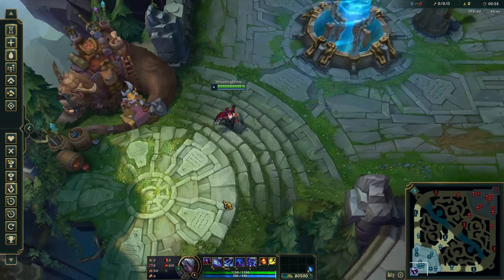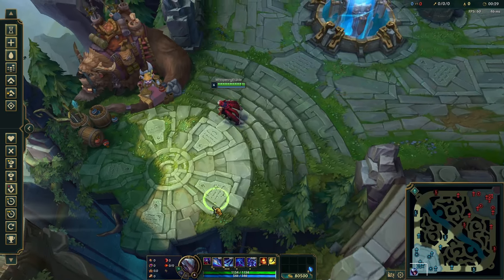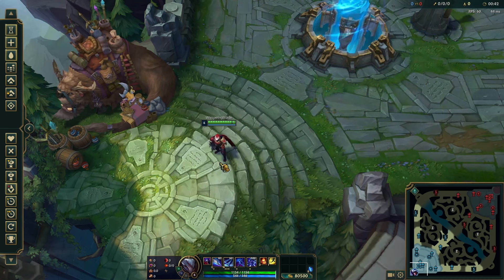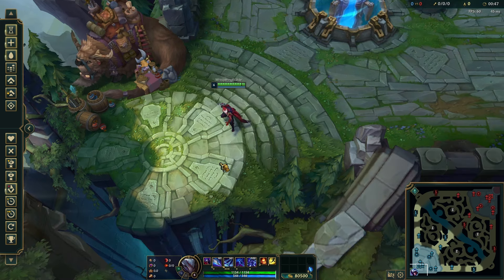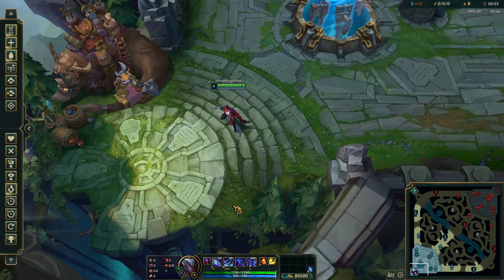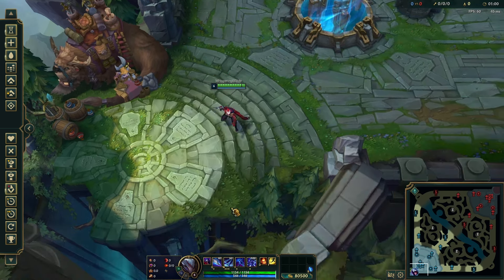Now let's talk about Conqueror. Conqueror is not a troll pick — I'll show OP.GG accounts of legitimate Grandmaster and even Challenger players using it. The problem people have with Conqueror is that you have to change your playstyle. You cannot just do the W, Q, R assassin combo with Conqueror. Despite that, Conqueror is actually really good and I get a lot of solo kills in lane in the first 40 minutes with it.